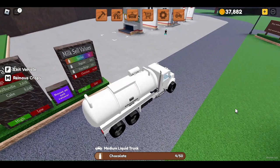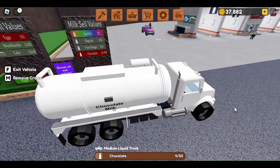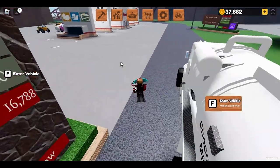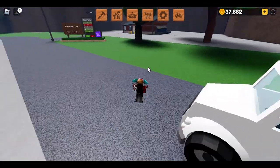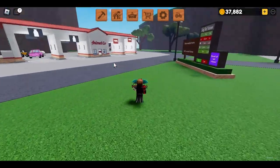The chocolate milk is currently at a very low price. Normally it's around 19,000 to 20,000, but it's not looking good right now so I'm definitely not going to sell it. As you can see, free range milk sells for about 500 and regular for about 300. If you're part of the Done Games group, you get an extra 5% added to your sale price.